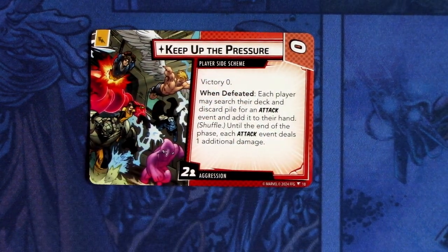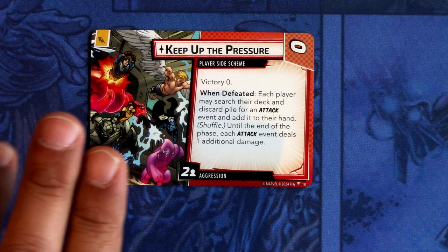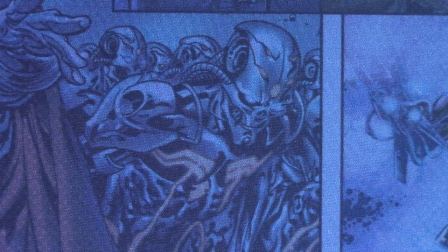Then we have a side scheme for aggression: Keep Up the Pressure. It is a player side scheme with zero cost, victory zero. When defeated, each player may search their deck and discard pile for an attack event and add it to their hand. Until the end of the phase, each attack event deals one additional damage. This comes into play with two threat and can be committed as an energy resource.